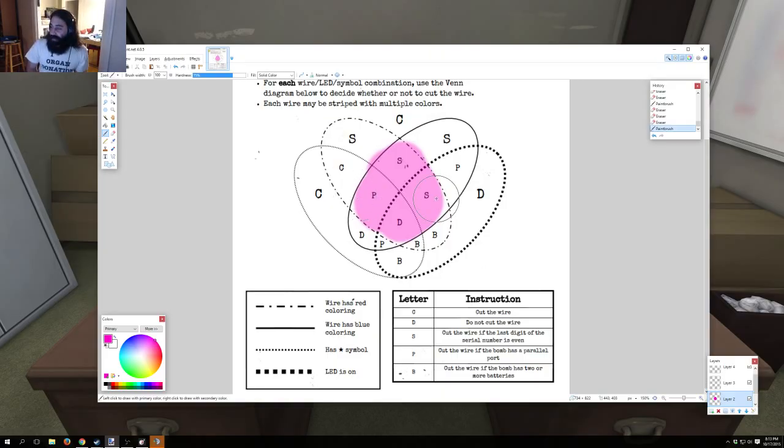I hope that makes some sense on how I do Venn diagrams. You can memorize it over time just by playing - like red by itself is always cut, red-star is always cut, red and blue is cut if the serial number is even. The key is: focus on color first, then the star symbol, then the LED. You'll get faster and faster and that way you don't have to make your own manual or memorize anything - you can just read the Venn diagram like a pro.